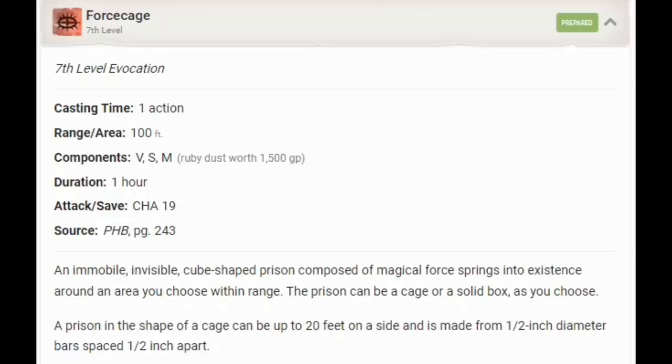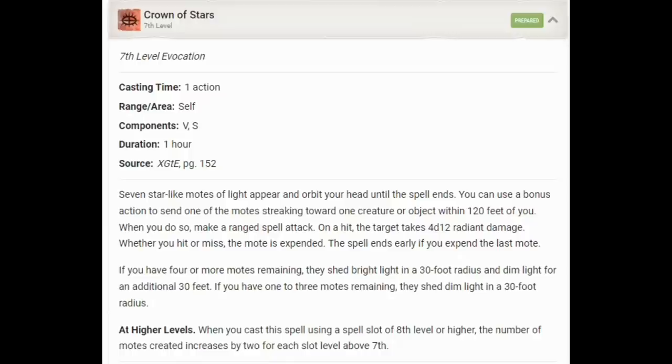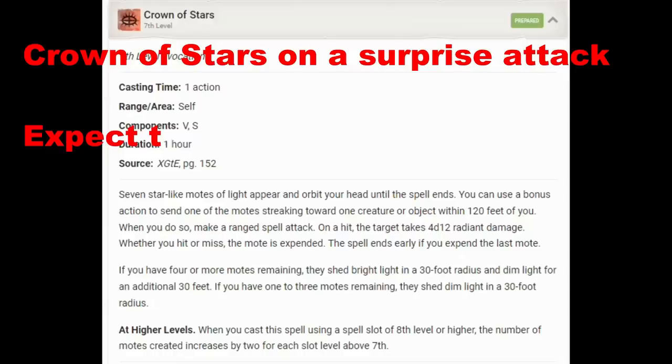I would also select Crown of Stars — nice because it's long duration with no concentration, and it gives you a bonus action attack that works with Surprise Attack. The idea: cast it beforehand, then in the next combat win initiative, use your bonus action to throw a Crown of Stars attack and it gets a bonus 2d6. It's not a huge amount, but Crown of Stars is an okay spell and we just make it a little better.